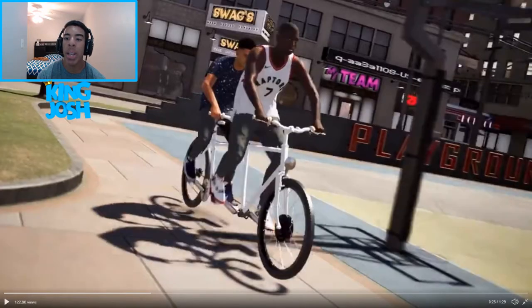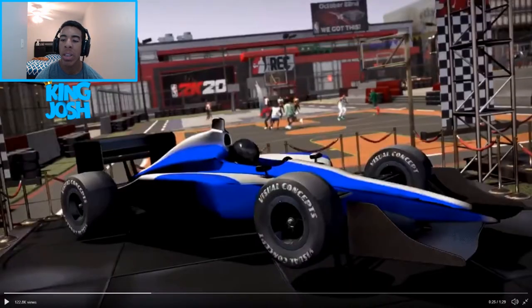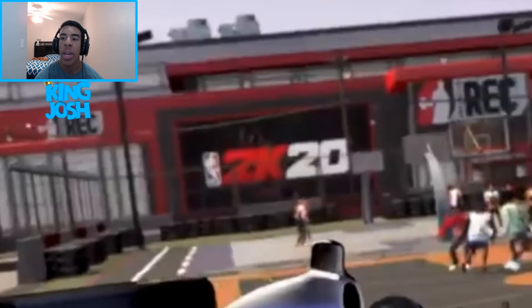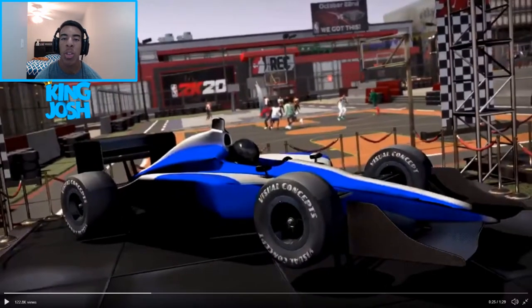Next we have the two-person bike - I have no idea how this is going to work, it's going to be kind of weird but kind of cool. Swags is in the background and there's the MyTeam building. Here's the park with a racing event - I'm guessing something to do with NASCAR maybe. In the background there is the Jordan Rec Center, and on the billboard at the top of the screen it says October 22nd or 23rd with 'We Got This,' so I'm guessing there's a limited item available only on a certain day.